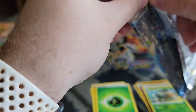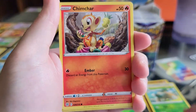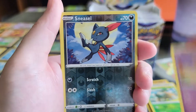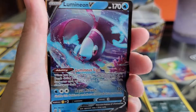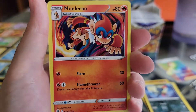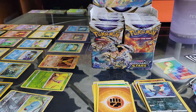All right, let's do the last one here. Golduck, Chimchar, Minccino, Baltoy — reverse hollow Sneasel — oh, Lumineon V! There we go, Fighting — Print, Print, Plep — Monferno, Beartic, and the QR code. All right, as you can see there's plenty more. We'll get into those next time.